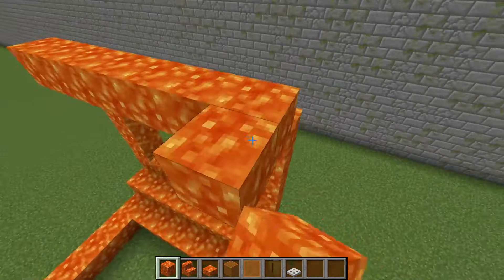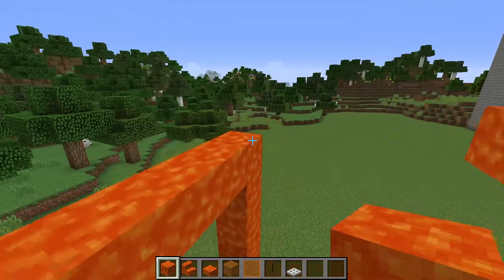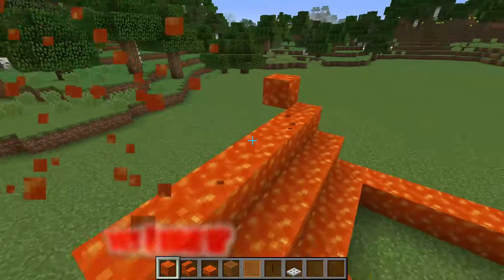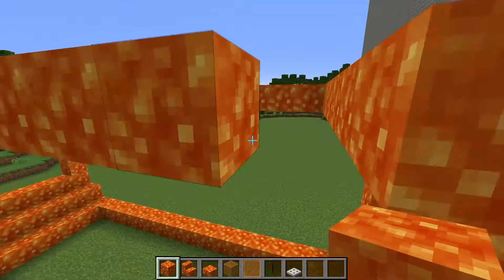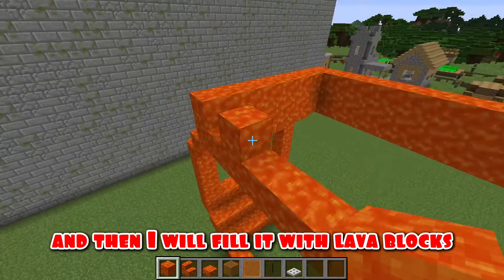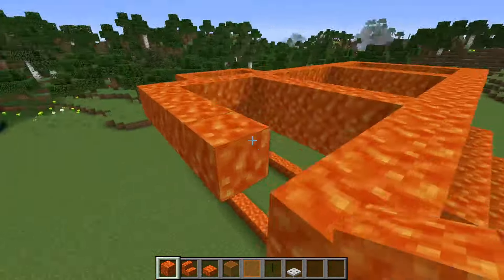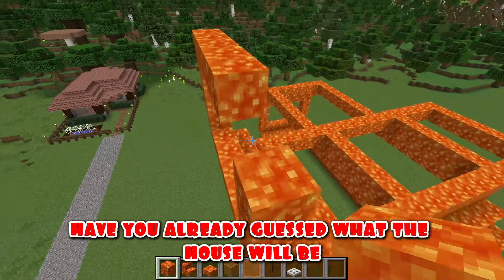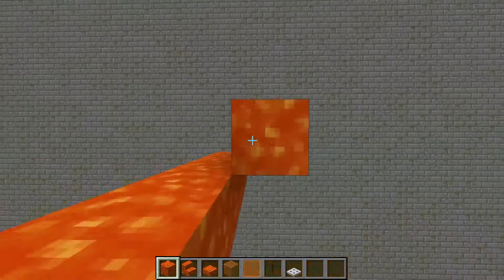I continue the construction upward and it is already approximately clear what size the house will be. It seems that the frame needs to be adjusted — yes, I like it better this way. It already looks intimidating. As usual, I first build the frame and then I will fill it with lava blocks. See what an interesting shape it turns out to be! Right in the comments — have you already guessed what the house will be in the form of?